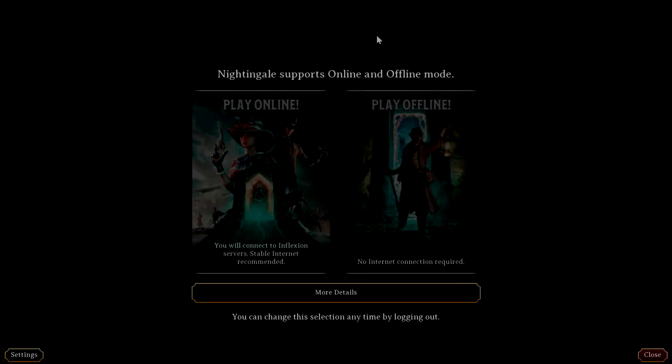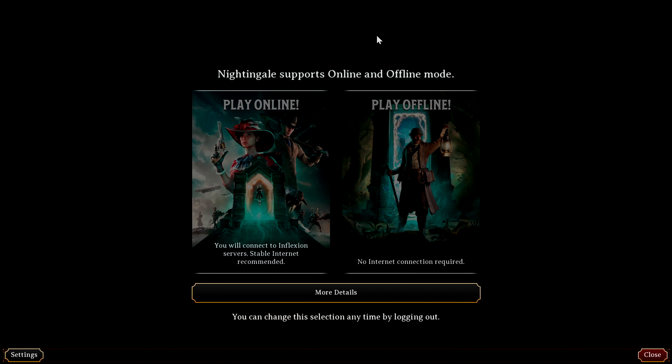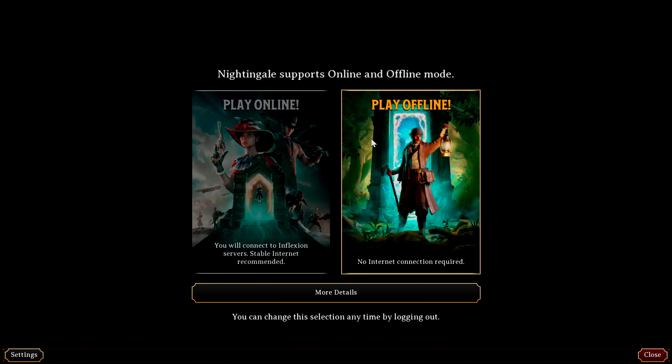Hello everyone and welcome to our Nightingale Survival Guide. We are covering the 0.3.0 update, which is basically the offline update. It's bringing a bunch of new features, so we're going to shout out some of the major ones. The first one obviously being offline mode. A lot of players have wanted that, and we finally have it. When you load into the game, you have the option of playing online or offline.